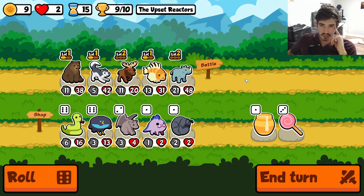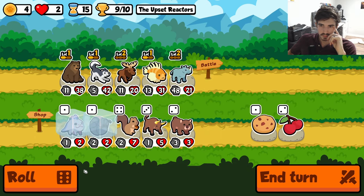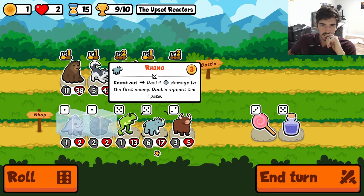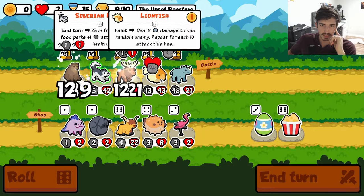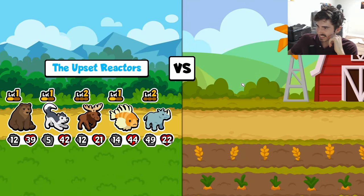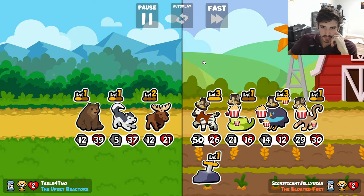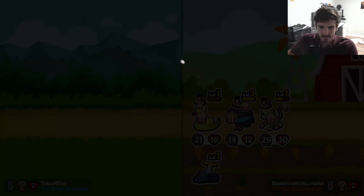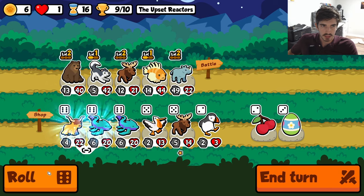I think we start with the rhino, kind of hedge our bets a little bit. Again, this is just so unfortunate. There we go — that's what we were needing right there, that's huge! Okay, now we just need to split up the lionfish and then we're good. We got a level — that's big!